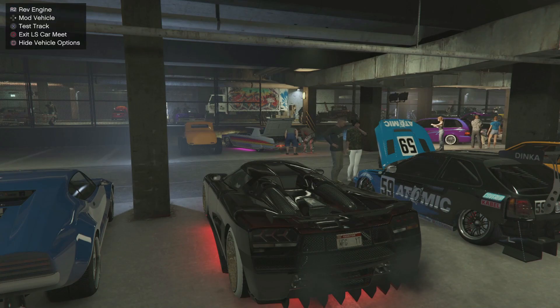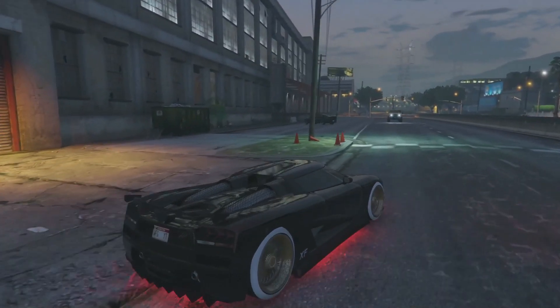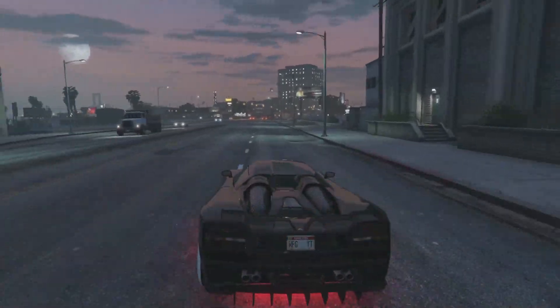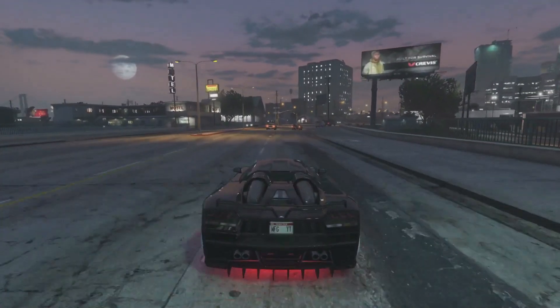Once you find your car, press square again and press circle to get out of the car meet. Then drive all the way to your nightclub.